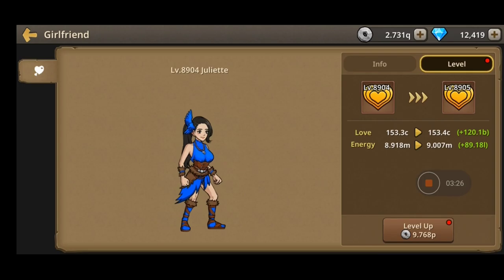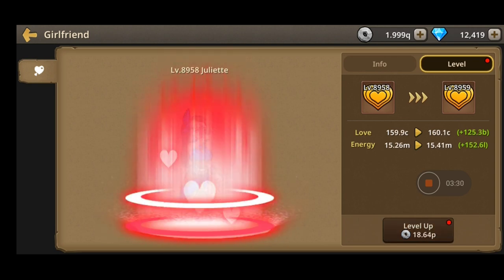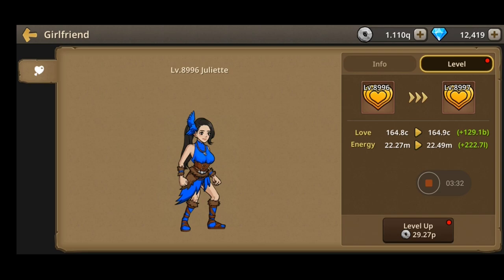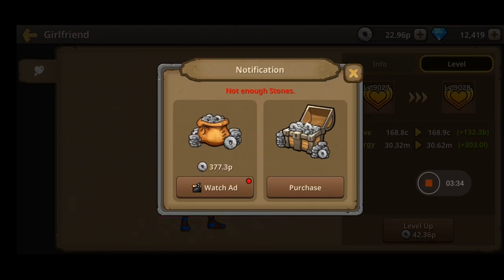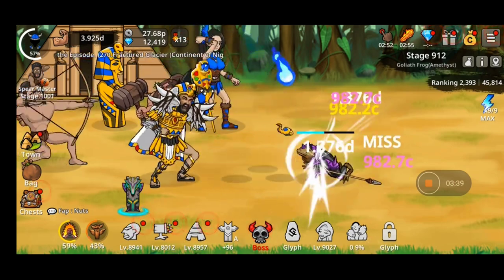You're going to have a girlfriend over here. Your girlfriend basically gives you the energy in order for you to fight. Let's go into the battle and fight the boss.